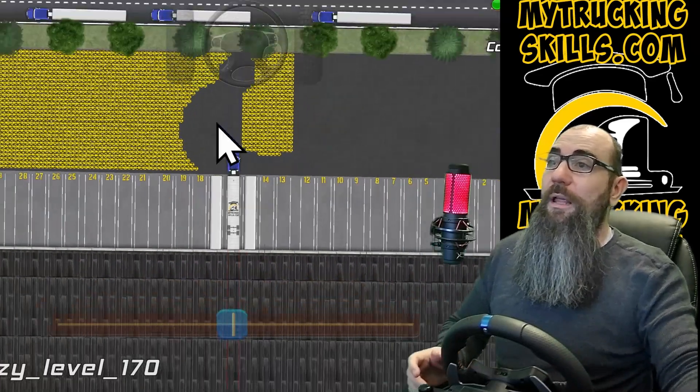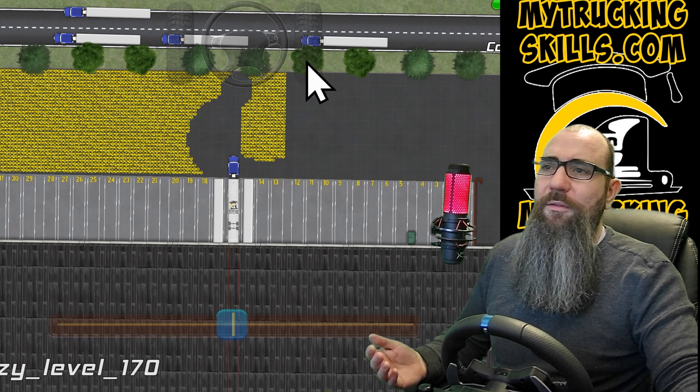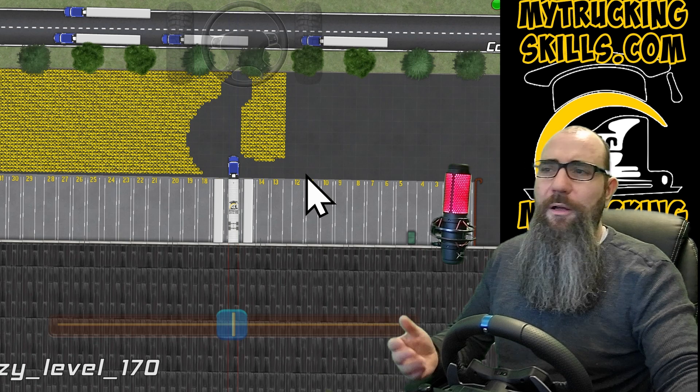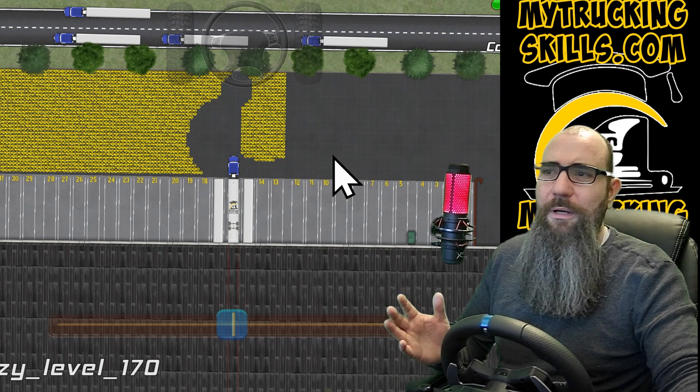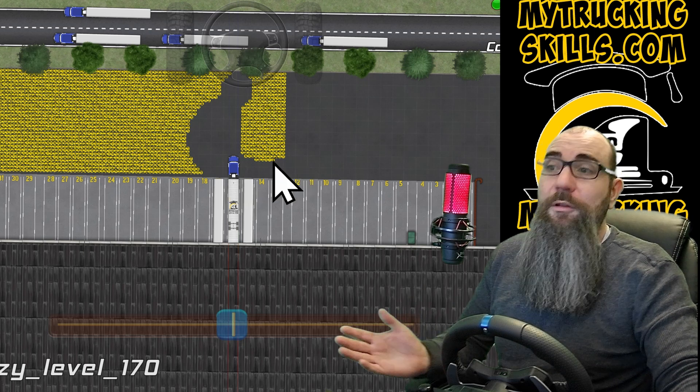So if you were to back up into an area with this much space, you don't have a measuring tape — you don't know this is 90 feet. But the more and more times you back up, the more you're actually going to be able to judge it. You'll think, 'Oh, I can get a straight back out of that.' That's the pattern — if you have parked trucks here and all that, you can get into this space.